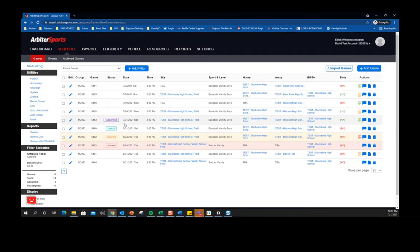Under the reports tab you have the option to run reports based on what you filtered for. You can do a PDF file for all those games, an Excel document, or you can include the officials' information such as their address and phone number.